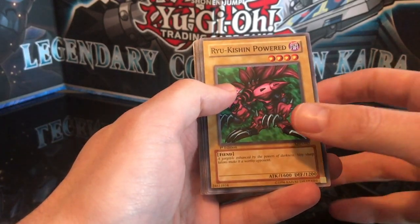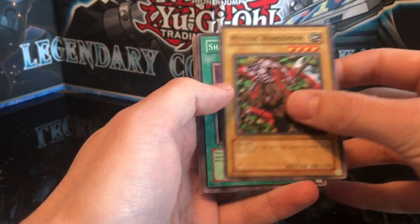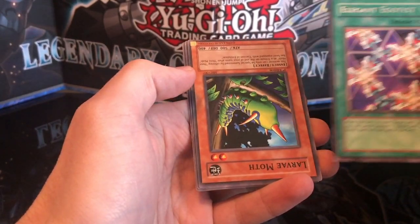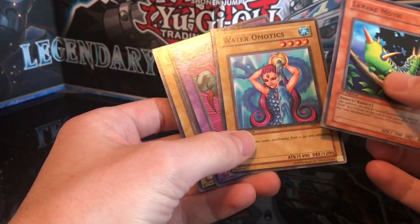Alright, first we got Lagool, Ryokishin Power, Mystic Horseman, Share the Pain, and Elegant Egotist. So we only got a rare unfortunately.